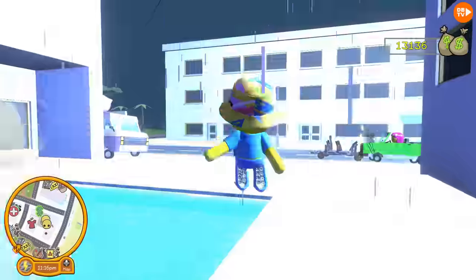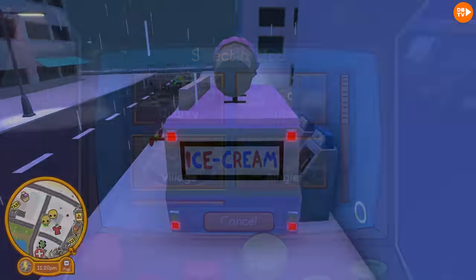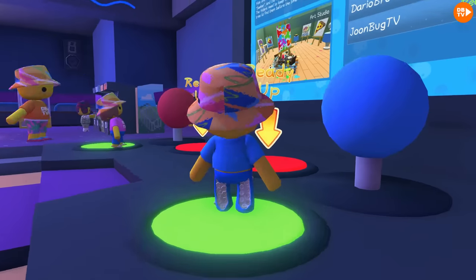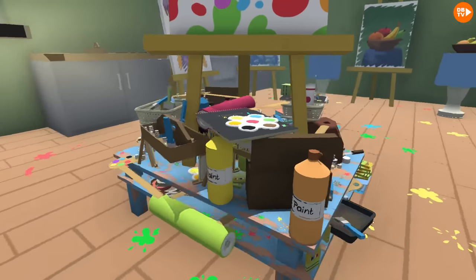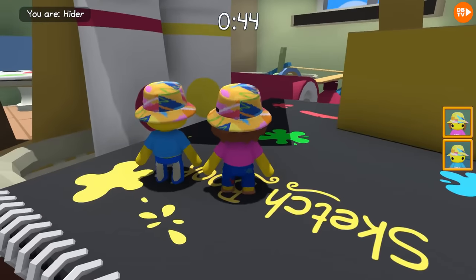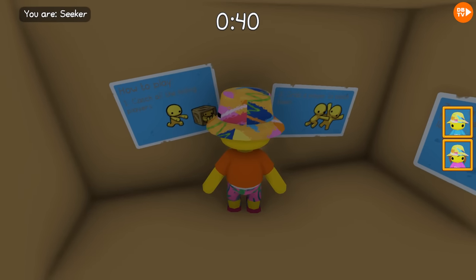I see cucumber feet. Yeah guys, let's actually go to the arcade because there's a new map there. The art studio is one of the hide-and-seek things. Okay guys, let's go. Don't put paint on your feet. Let's see who's the hider, who's the seeker. How to play: catch players who hide in. All right.